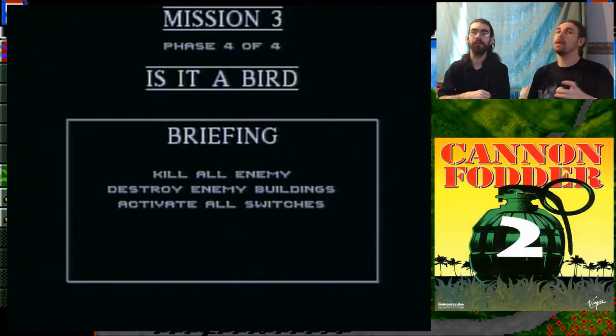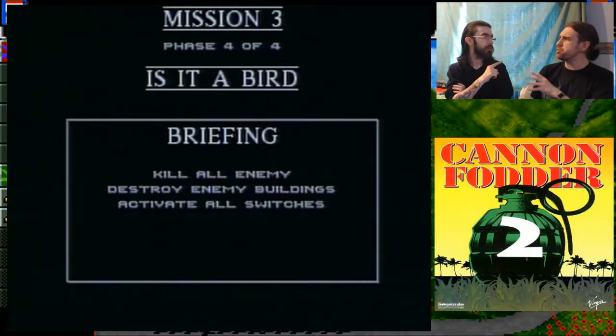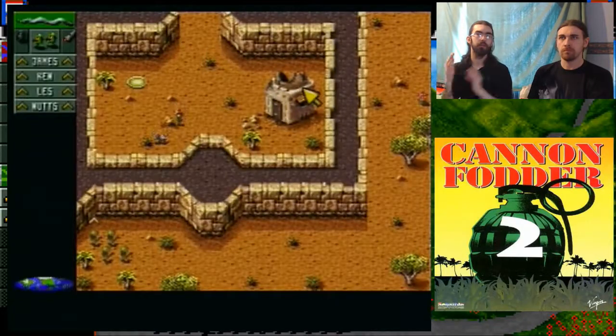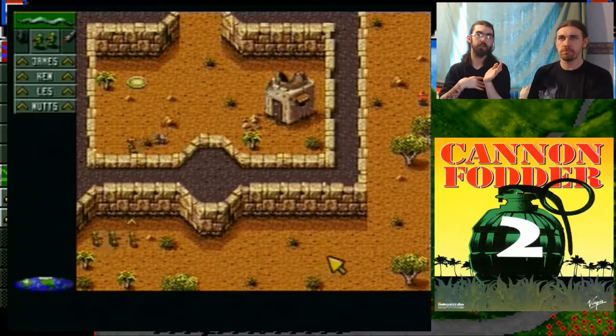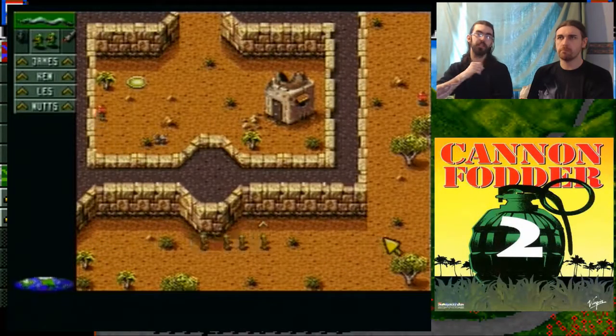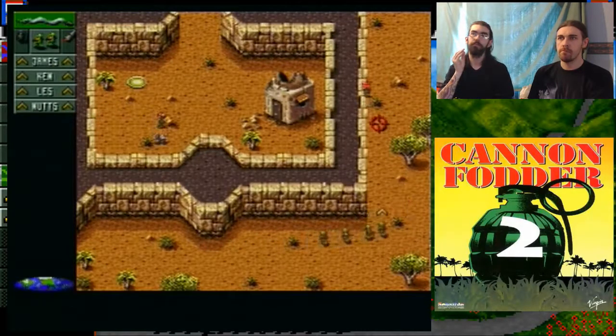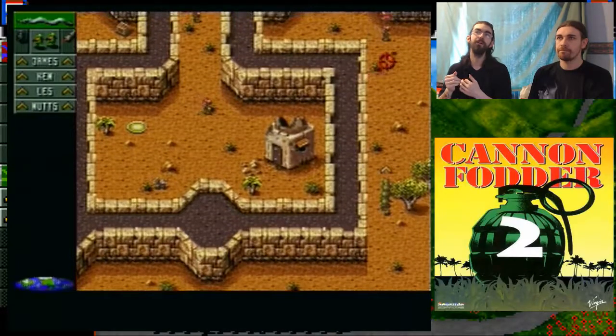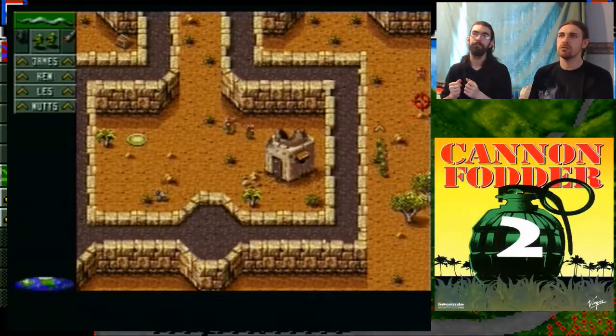We've got to kill the enemies, destroy the buildings, and activate all the switches. In Cannon Fodder 1 you didn't have to activate switches until late when you got into the enemy fortress — then it became switch town. But it was more: open this door, close that door, activate this bridge so you could get tanks, jeeps, all over the place. Then you got a helicopter — it kicked arse.